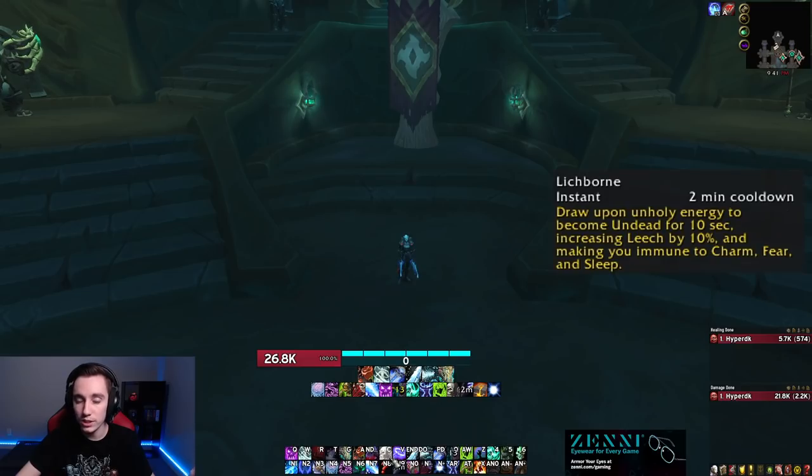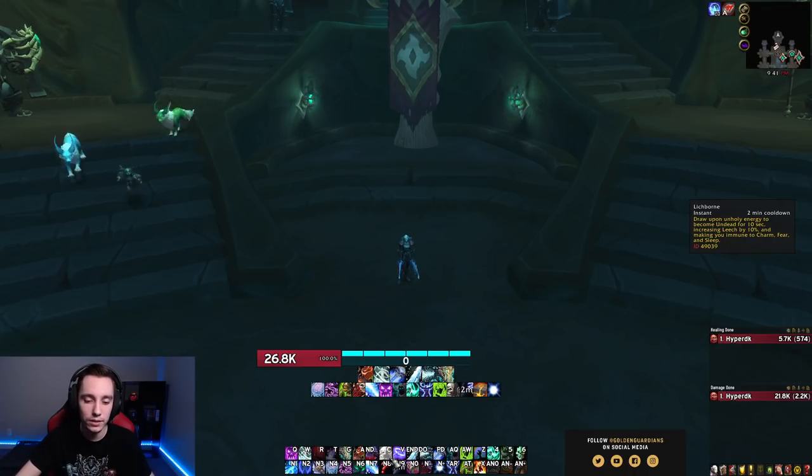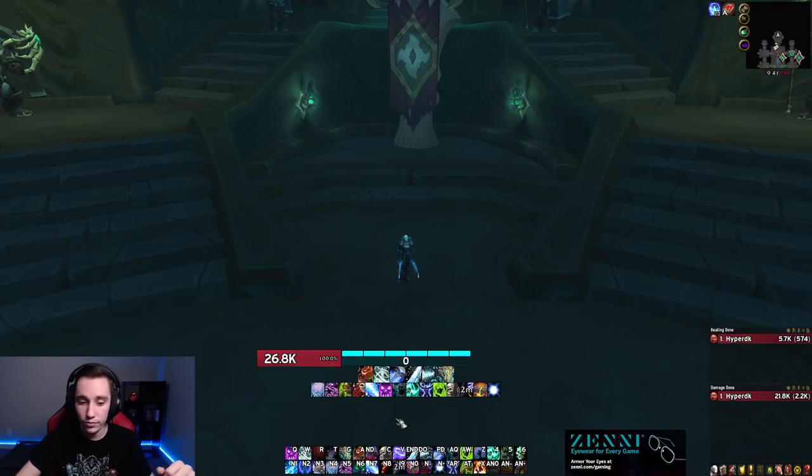As an added personal defensive, we got Lichborne — again a two-minute cooldown. It draws upon unholy energy to make you undead for 10 seconds, increasing your leech by 10%. This means you'll be healing for quite a lot on fights like Breath of Sindragosa, for example.